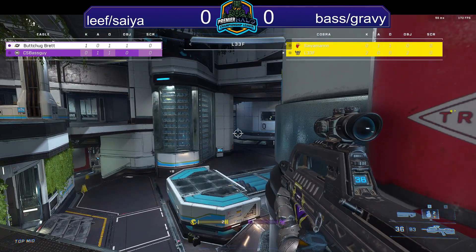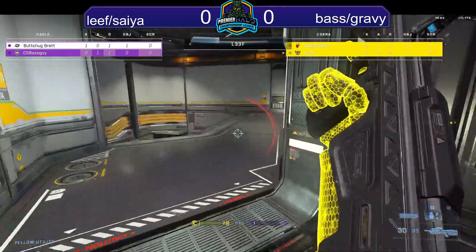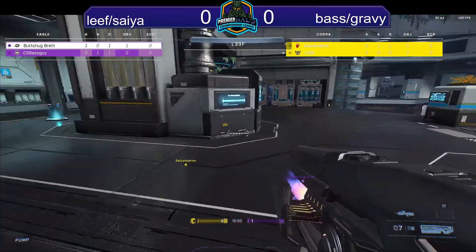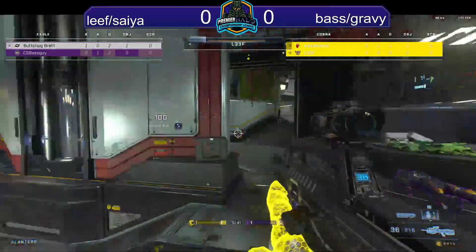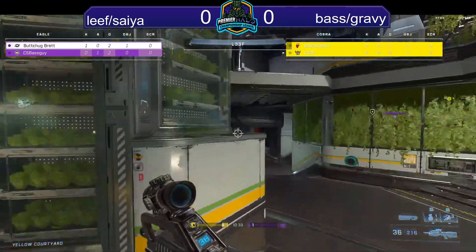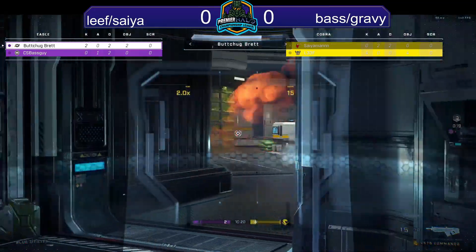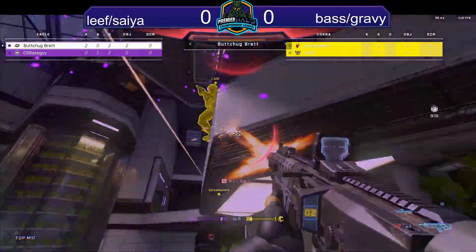Gravy and Base need to hit the 22-kill mark — they need 18 more kills. Base Guy gets taken down again by the heat wave — an interesting weapon choice. Seah and Leaf are enjoying that. Gravy runs into Seah but picks up the kill — a big one. Base picks up a trade on Seah, giving them a bit of map control. Gravy grabs camo, taking shots from Leaf but finding it. Patient play — just don't overextend.